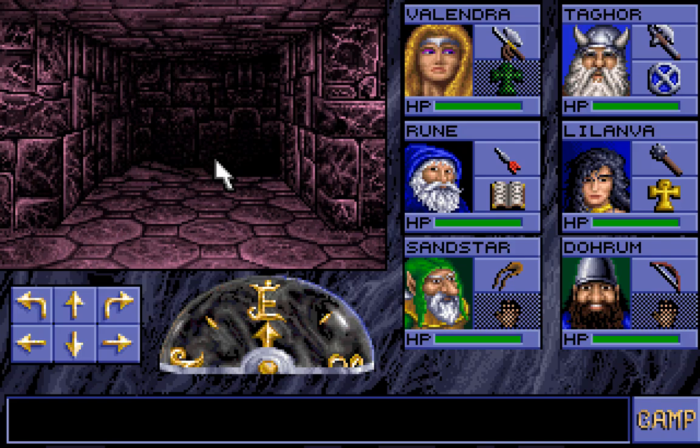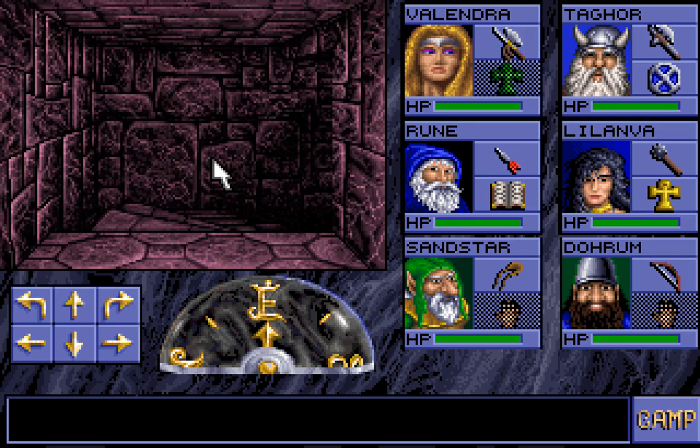Welcome back, folks, to Let's Play Eye of the Beholder! When last we left off, the party had ventured a lot on this floor, found various things that were useful like a scroll of fireball, and a stone ring which looks like it'll work with the portals in the walls, and we had found the stairs down. Without further ado, let's go down.